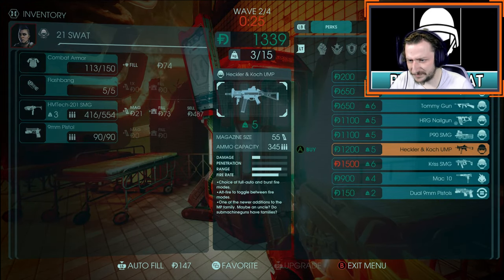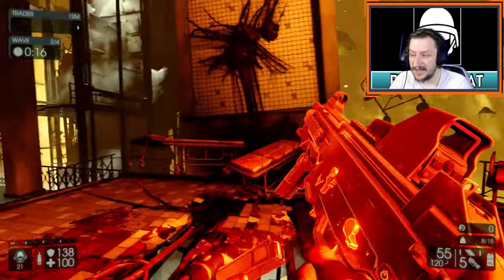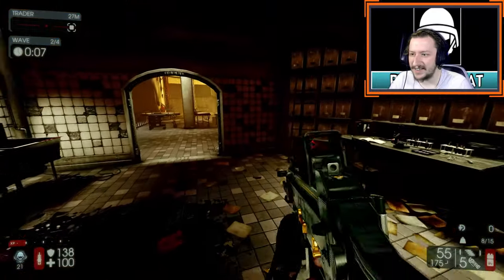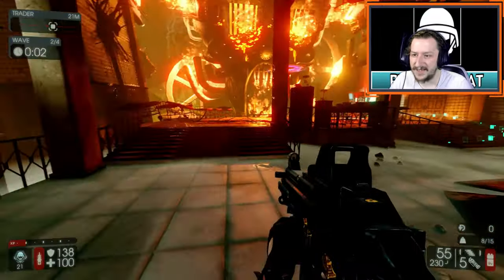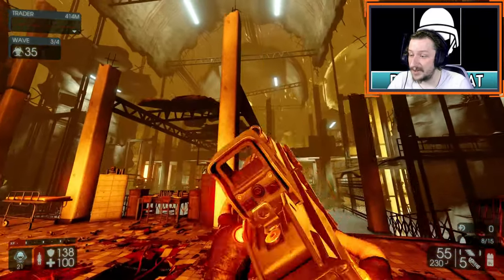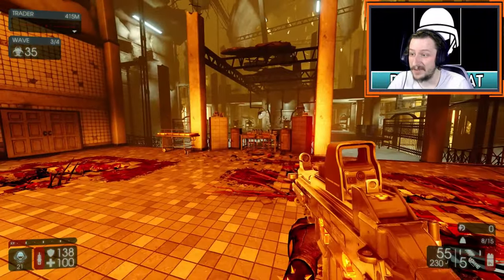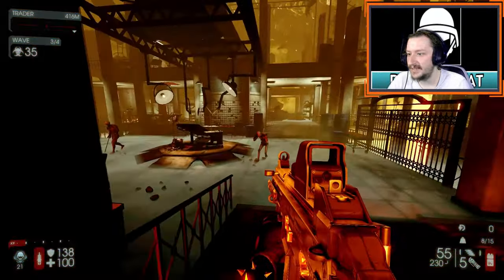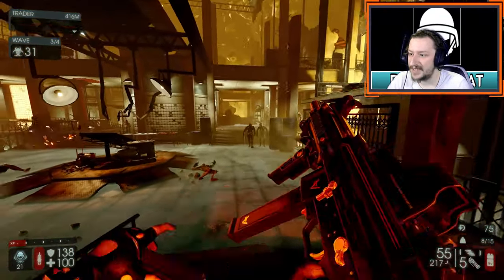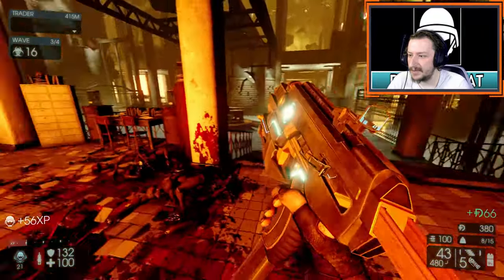The second weapon I'd recommend with this loadout is the UMP. The UMP is a great beginner weapon too — it does high damage, with one of the highest damage-per-shot values out of the submachine guns, and it has an okay rate of fire. It does have a little bit more recoil than other guns, and its secondary fire isn't super useful — it's either full auto or three-round burst, and you pretty much always want to keep it on full auto. For zeds to look out for: any sort of small or medium Zed — gorefast, clots, sirens, anything like that — you can fight and kill pretty easily. Big Zeds are where you kind of struggle, unless you have flashbangs.